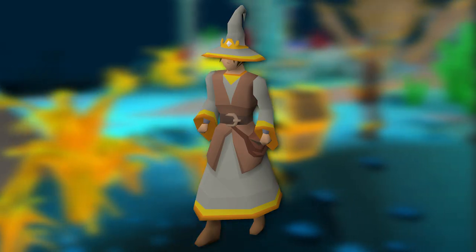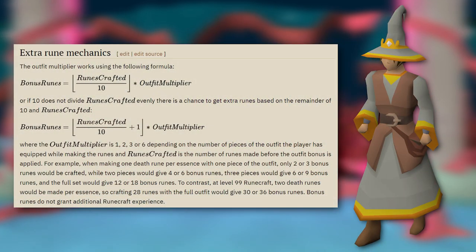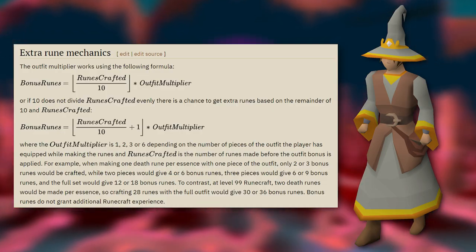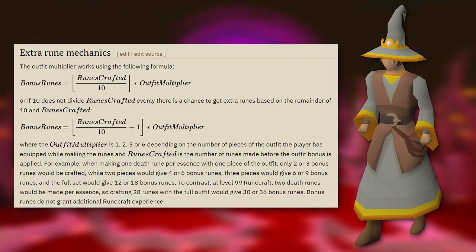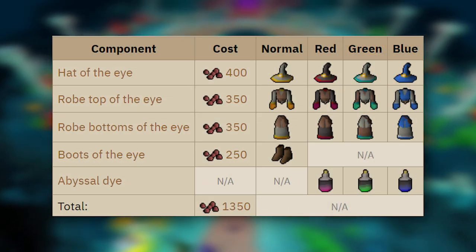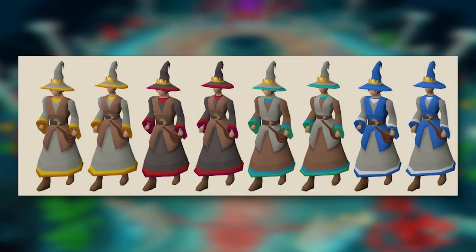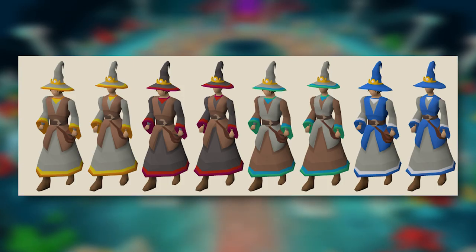Unlike most skilling outfits, the Raiments of the Eye don't actually give you additional XP — they give you additional runes. The full set offers you 60% additional runes, which means 60% more GP for you. If you're looking at your account and thinking about how much Runecrafting XP you have left to do, be it for a quest cape, the diary cape, or even maxing, you should really get this set to make yourself that extra GP along the way. This set can be obtained from Gardens of the Rift, which will give you a great head start on your Runecrafting training anyway.